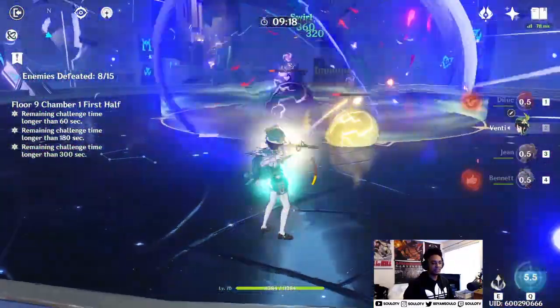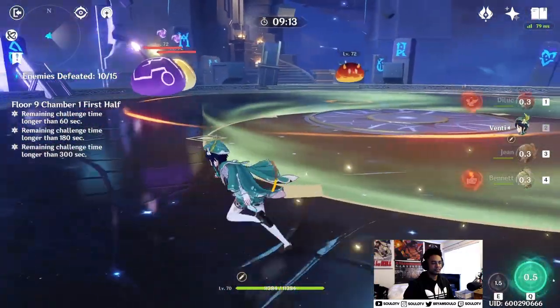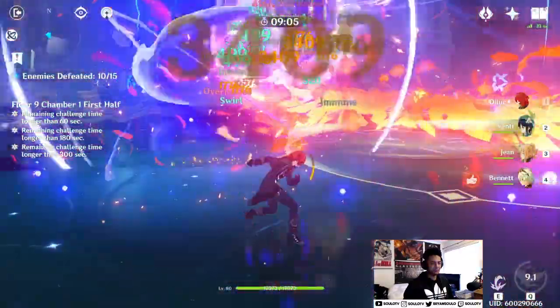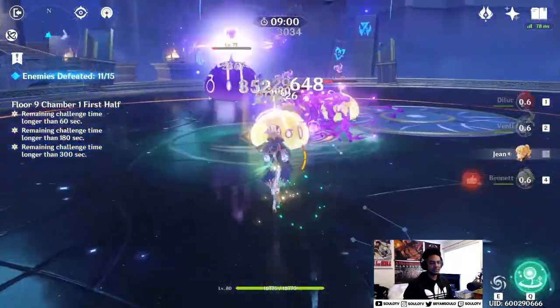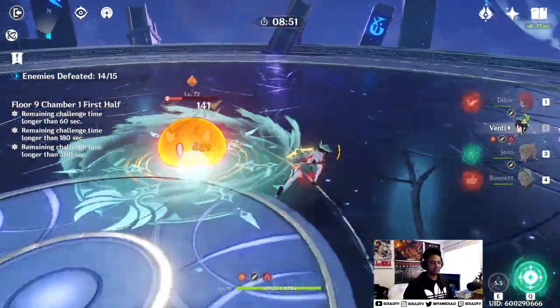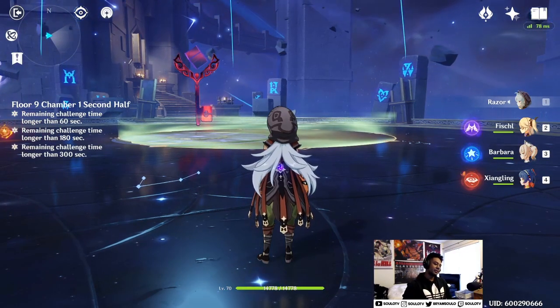I'll get some energy recharge back, ult through it, and keep attacking Venti to hopefully reset his cooldown. I'm actually so much stronger than this now — I remember when I first did it, it was so hard because my units just weren't doing enough damage. Eventually I invested in everyone, made them stronger, and hit a higher world level, so obviously it's easier.